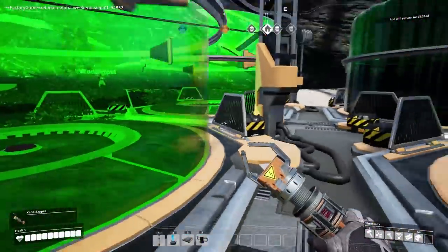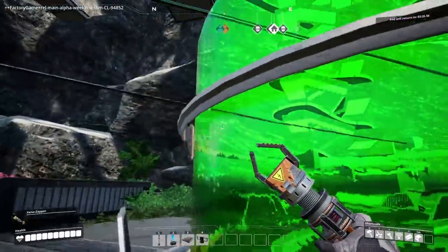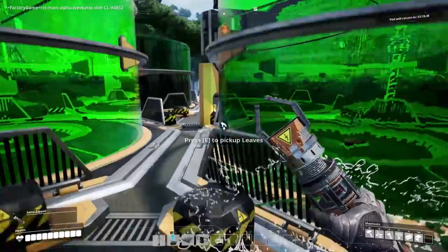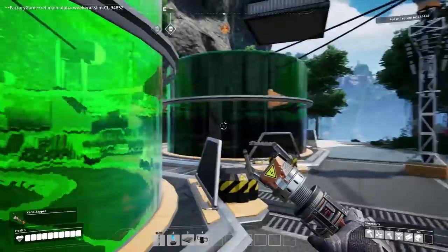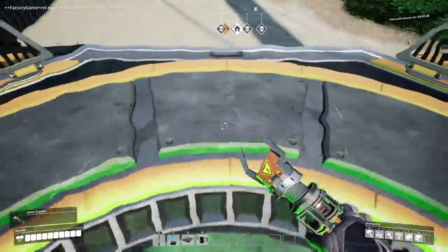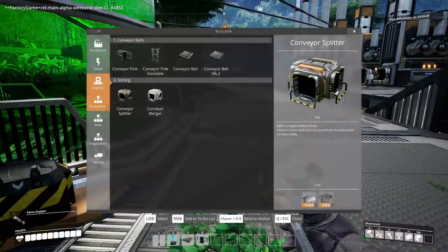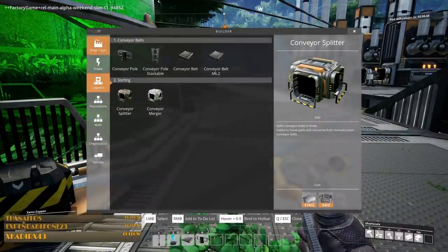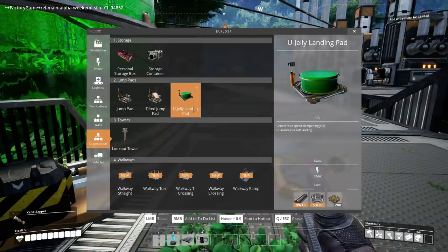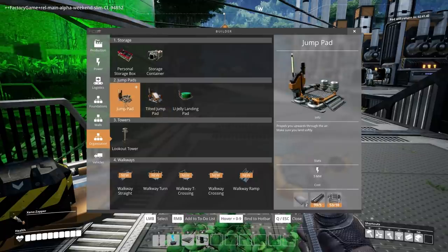I'm looking at these things and I have no idea how they work — the jelly things? Are three out of four of them really dark for you? Two are really dark and two are really bright. That's definitely a bug. I wonder how they work. Jelly landing pad — generates a speed-dampening jelly, guarantees a soft landing. And then a jump pad — propels you upwards through the air. Make sure you land softly though.